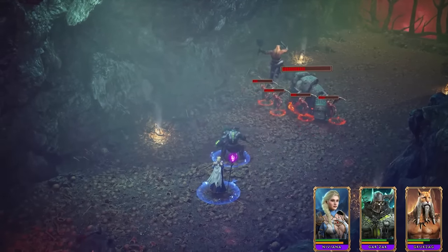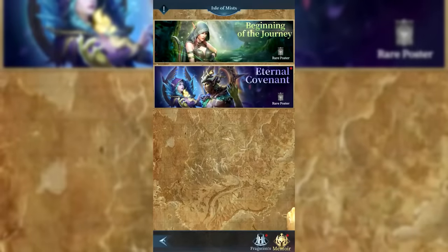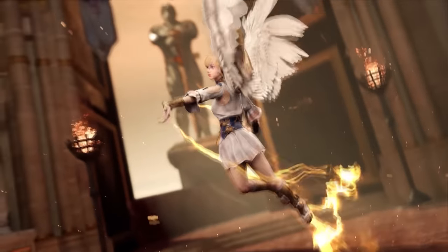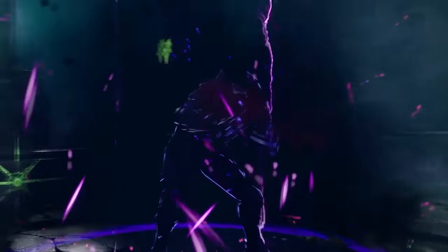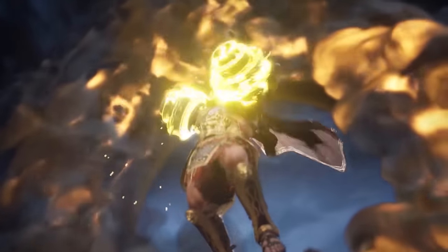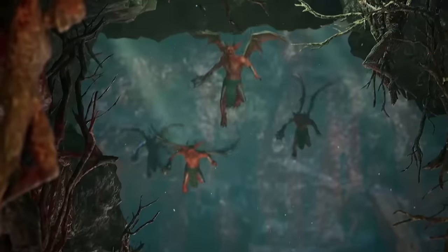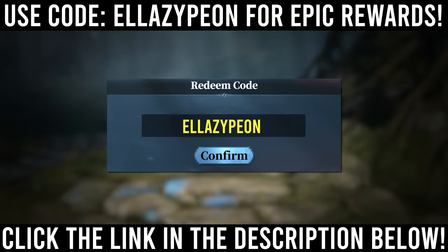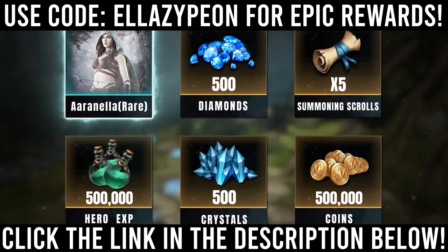Everlegion is also a game with tons of different game modes such as the roguelike spirit realm, an instanced dungeon called Sky Tower and a war game mode Isle of Mists, each offering a unique experience with different buffs, rewards and epic bosses to challenge. Building an effective team comp is crucial to success in Everlegion as you get 25% bonus damage with factional advantages — for example elves counter undead, humans counter orcs, the daeva and yuda counter each other and the elementals protect everyone. Check out Everlegion using my link in the description and the first 100 players to use code ELLAZYPEON will get legendary rewards.